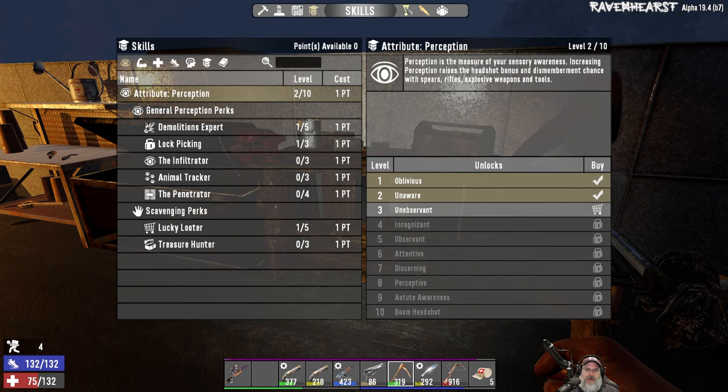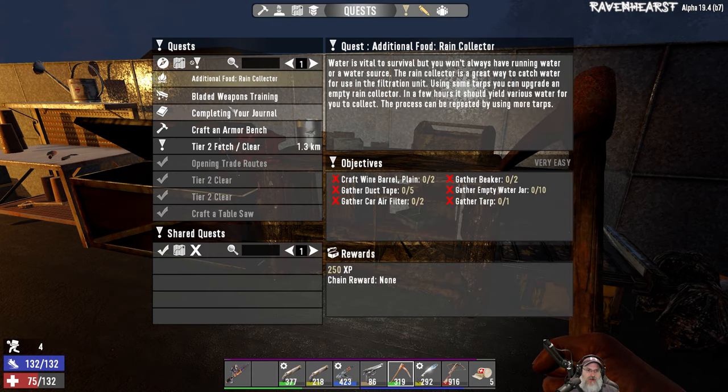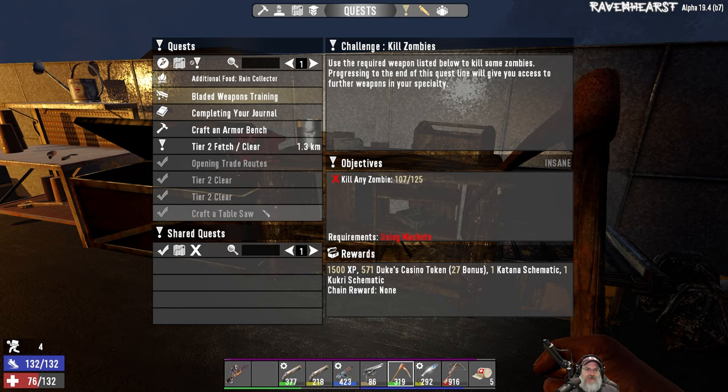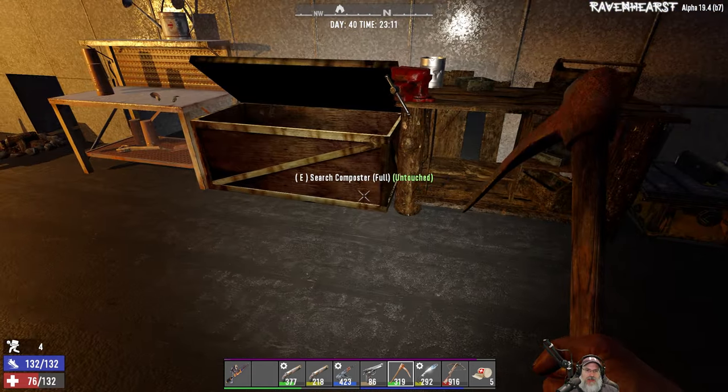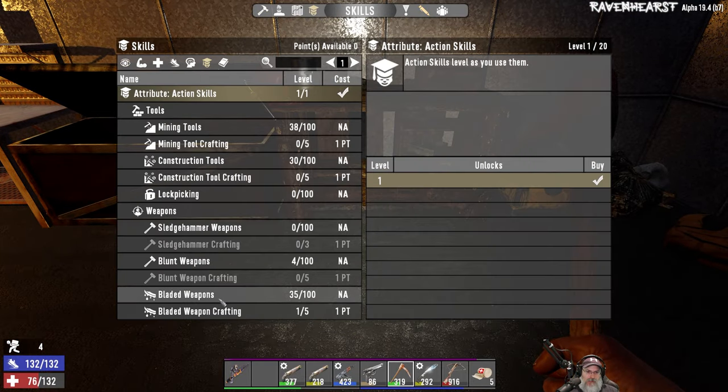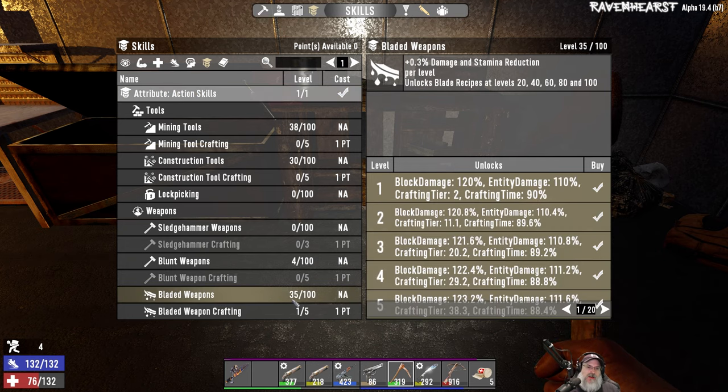Let's look at our Bladed Skill 2 and the quest. I have killed 107 zombies with the machete, so we're getting close to finishing out this quest, and then we're going to get the Katana and the Kukri. Eskamana can finish out that quest — that's going to be really cool. Here's where we are on Bladed Weapons: we're at 35 right now, so we're definitely getting better at it.